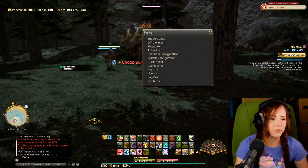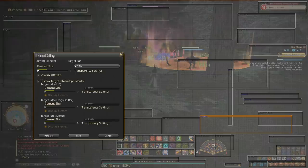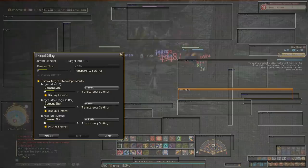How do I do that? I get questions about that all the time. Here, I'll change it back to the way it looks normally — you just see the target bar. You click on the target bar and then click on this thing right here that says 'Display Target Info Independently.'